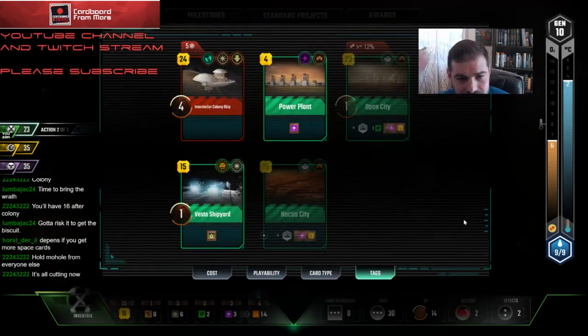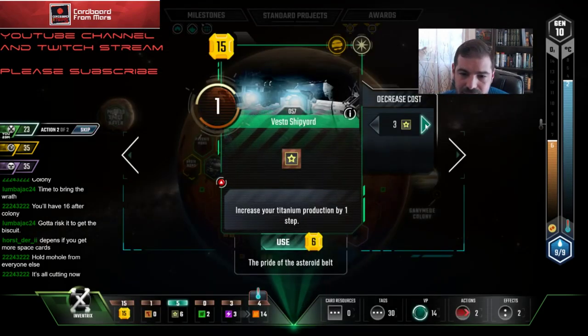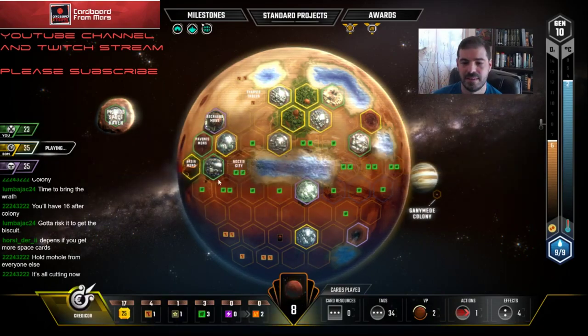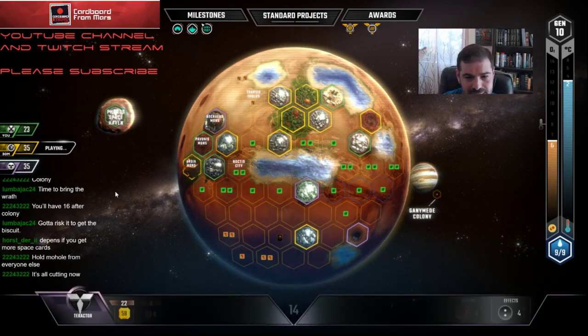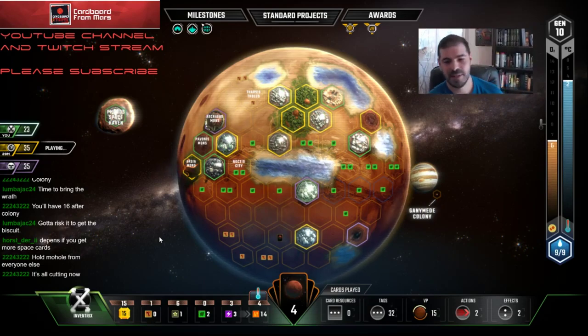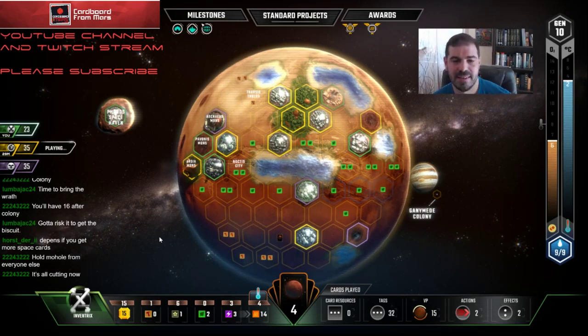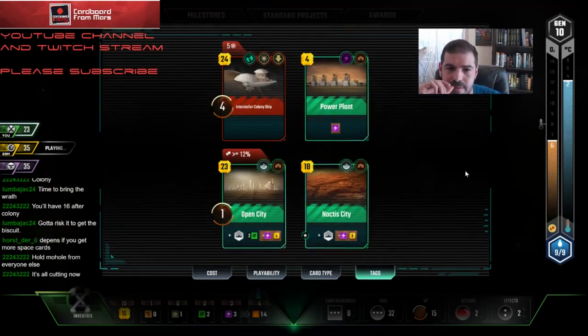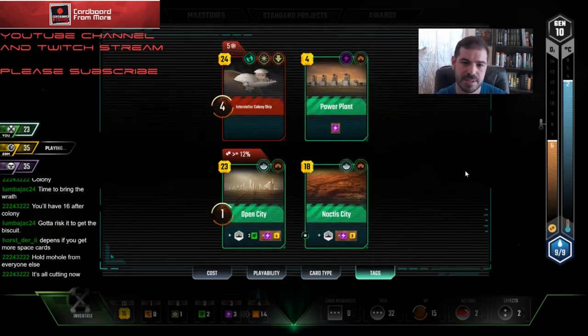Noctis — hilarious. Okay, I'm going to go ahead and play Vesta. How many points do I have? Fifteen — I'll be at 19. This guy has 17. Because next turn what I want to do is just start dropping plants, and I'm going to have to decide whether or not to use these Heat Bumps. I kind of want to see what these guys are doing, because if somebody does play Mohol, they could challenge me for it a little bit. I think I'm just going to save my cash here.